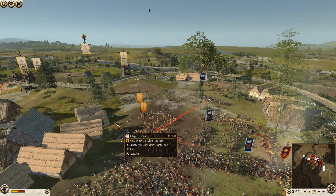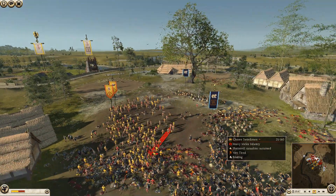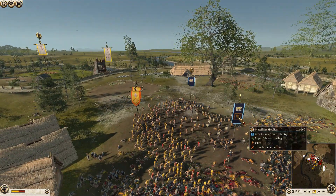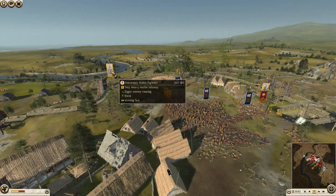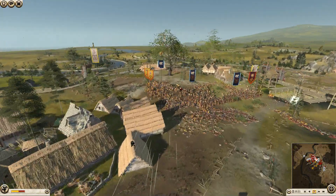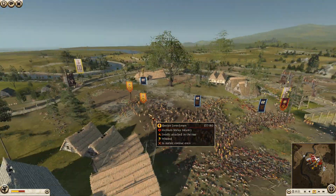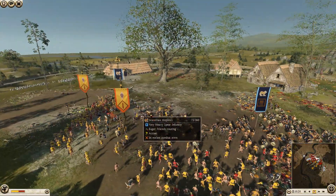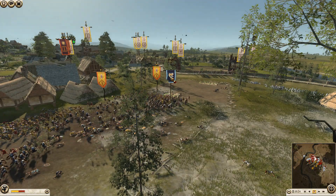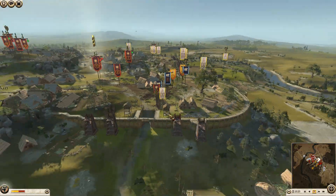The only unfortunate thing about this section right here is there's no way out for the defenders — if anything gets trapped up here it's gone. Really well done by Dan bringing all his Cretan archers up near the walls, getting fantastic kills on the naked warrior units. This unit is already down to 52 men, another at 84 men and barely seen combat — nine kills for one unit, four for the other, and they are almost gone.